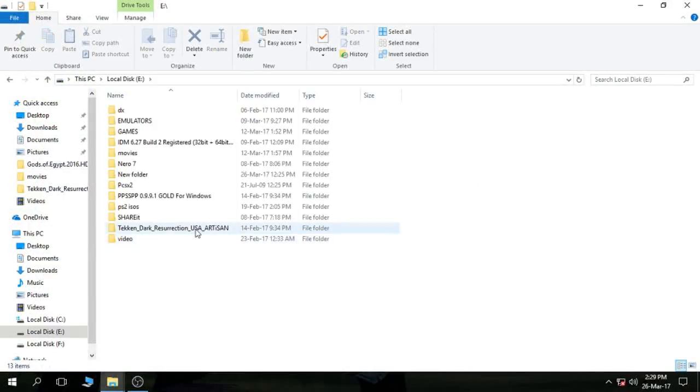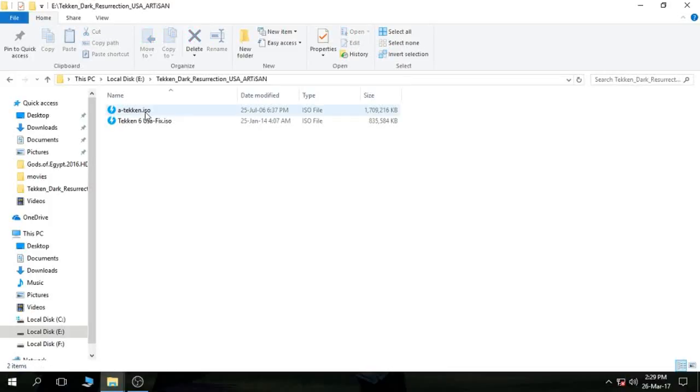First of all, you need to download a PSP ISO or any game. You can download from Emulator Paradise. I have downloaded Tekken 6 and Tekken 5.